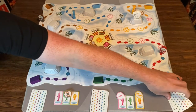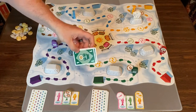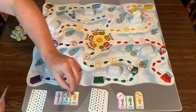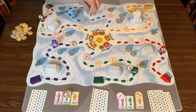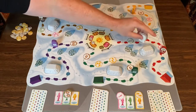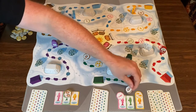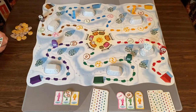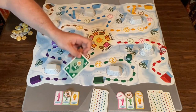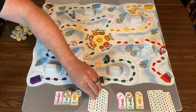Back to this player — they do two green with one polar bear movement, moving the polar bear to red. They move two spaces and get a token. Then back to me — I do three green, move three spaces, take the yellow token, draw a card.